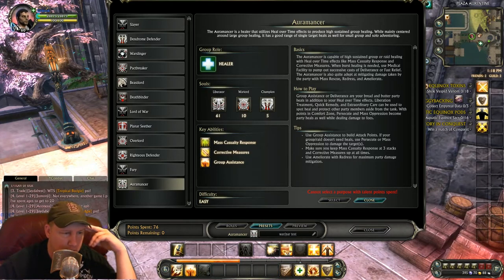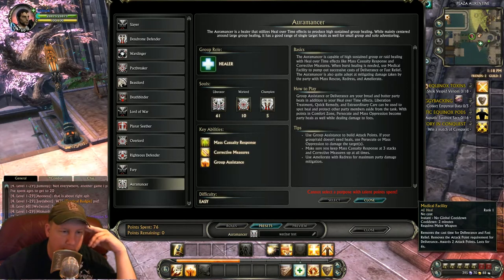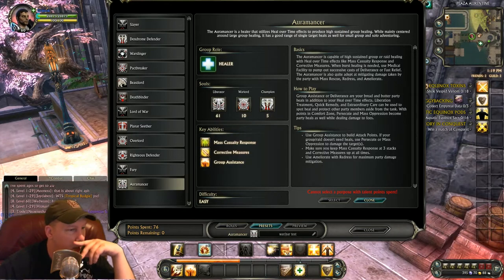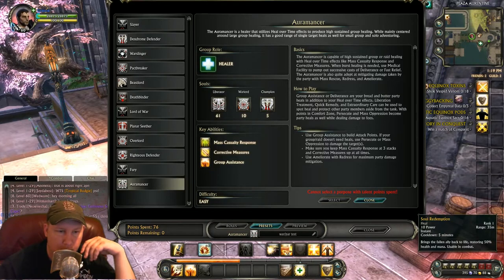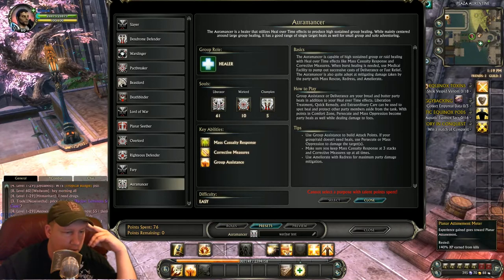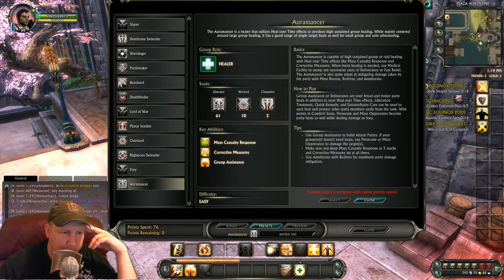Group Assistance is going to be our heal. We're not going to bother with shields — that's stuff to put into macros. We've got a battle rez that's usable in combat, which is great. Aegis is a buff we already checked. Persecute deals a little more damage — wait, that's AoE damage and this other one is direct damage. Let's go with the direct damage instead.